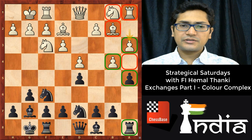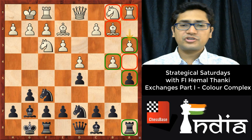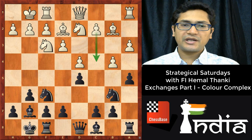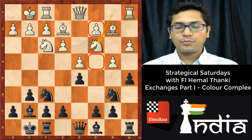Even after b5, black has a decent position, but after a3, white can no longer play a4, and that's why black should go to Nb6 — Na4 is now a threat. White continued with the normal developing move Nbd2 and c4. If white goes for Nc3, the c4 square remains weak and the c2 pawn remains a backward pawn, which is not a good idea. So white chose Nbd2 with the idea of c4.